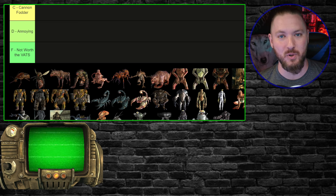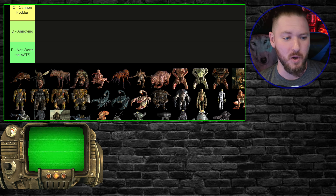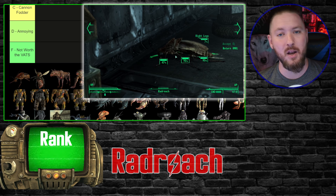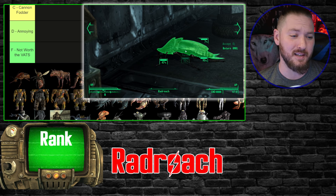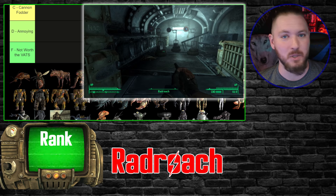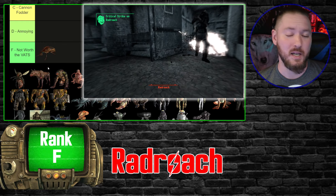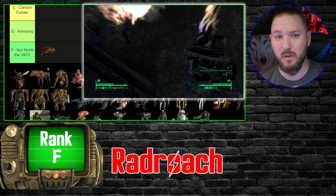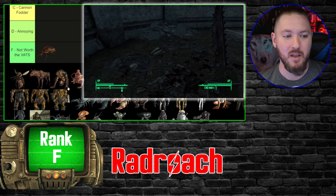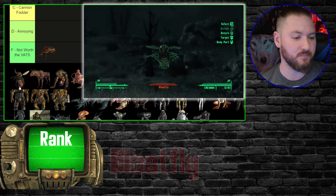All the enemies are up on screen and I did put some logic to the order. Let's kick it off with the first enemy you encounter in Fallout 3: the Rad Roach. While it may be considered iconic as the face of irradiated enemies — giant cockroaches — let's be honest, even as a kid your dad gives you a BB gun to go kill three of them. It's got to be F tier. These things are so easy you could walk past them without even knowing they're there.